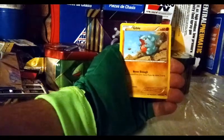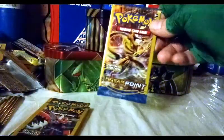Another Breakpoint pack. Gibble, Glameow, Professor Sycamore — discard your hand and draw seven cards. That could come in really handy. Excuse my avalanche over here. Breakpoint coming up — we got one, two, three Breakpoints after this one, and then we'll be on to Ancient Origins.